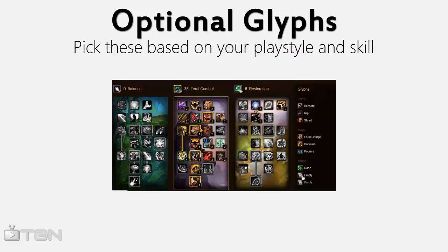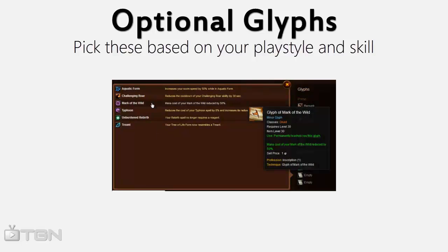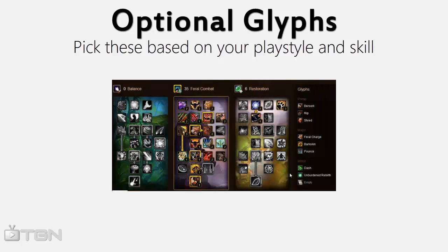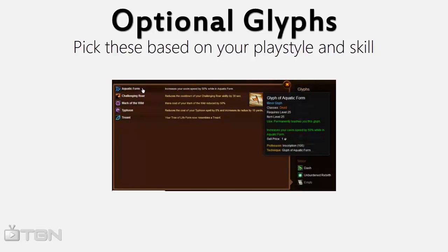As far as minor glyphs, if you really want to min-max, you can take the Glyph of Mark of the Wild. Sometimes you'll have a free global cooldown and want to cast Mark on teammates that's been dispelled, but it's not like you're going to run OOM so it's not a huge deal. I personally take Glyph of Rebirth for BGs because I hate reagents and never carry them around. As a third, I would recommend Glyph of Aquatic Form, because if you're trying to run away from someone on a map like Arathi Basin where there's water, it'll give you a huge movement speed increase over them.